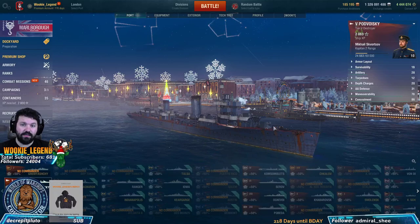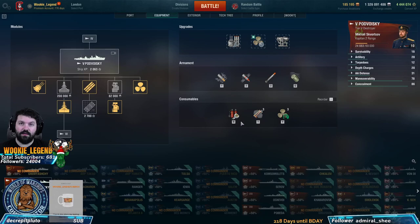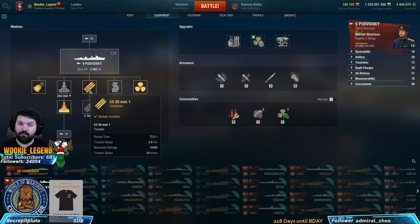Your detection is going to be very high, just so you guys know right off the bat. Yes, you have torpedoes, but this is strictly a gunboat. Yes, you have smoke. Eventually you're going to have an option of having a heal instead of smoke come tiers 8, 9, and 10. But for now we're focusing on strictly gunboat, so that's why I don't have my torpedoes updated, because there's really no need.